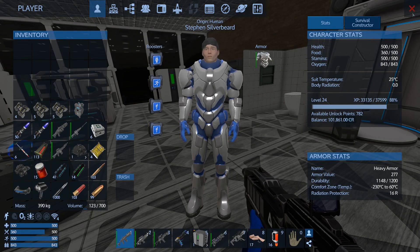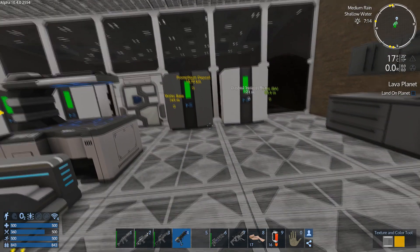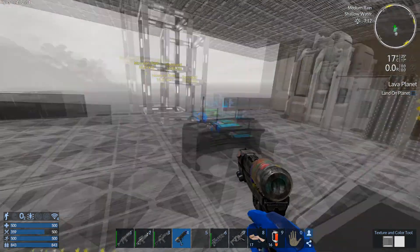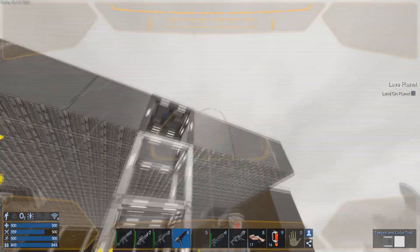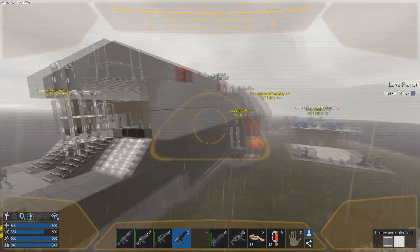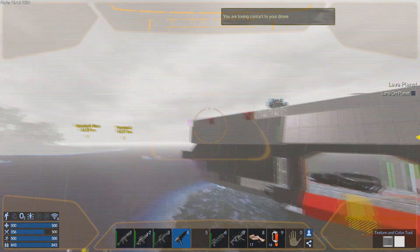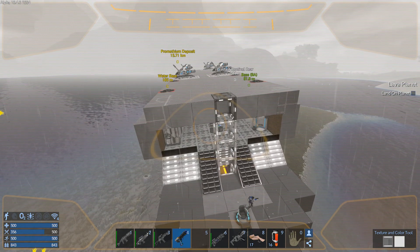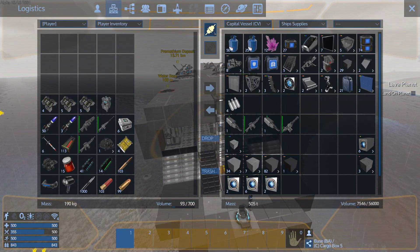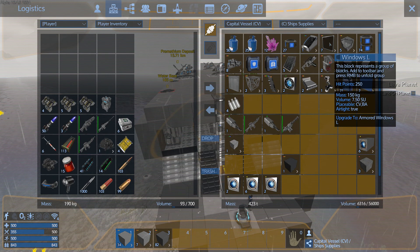I'll just flip that round and drop it there to make it blend in. Before we start, I want to loot out all the steel blocks from that crashed ship, but I'll probably do that off camera. It's now time to start working on this front piece. I've got hardened steel blocks, a couple of combat steel blocks, some ordinary steel blocks, and a few windows.